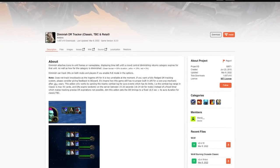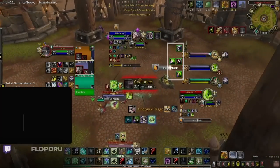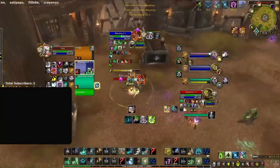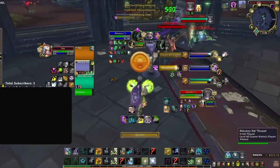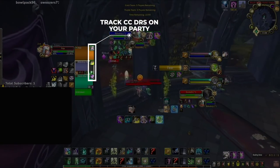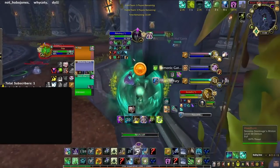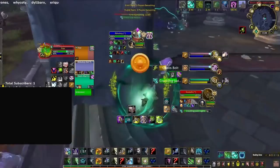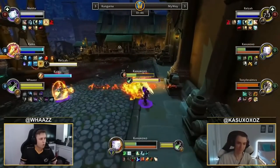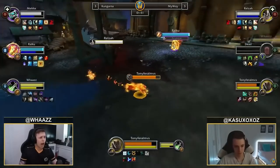Another important addon to check out is Diminish. Most of the time you are simply paying attention to enemy CC DRs — just wait and see when diminishing returns have fully faded on the enemy team and then do your 3-2-1 setup. What Diminish allows you to do is track the CC DRs that are currently affecting your own character, meaning you will be able to see when you or your team is vulnerable to the 3-2-1 CC setup of your opponents. Since RMP doesn't seem to be going away any time soon, this addon is just another piece of technology to help you adapt to the Shadowlands 3-2-1 meta.